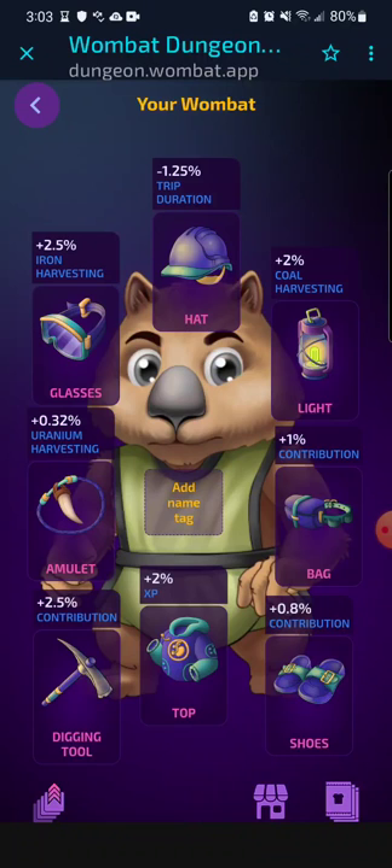With the items, the higher the rarity, the more percentage output it gives, and each item can go to level five. So the higher the level, the higher the percentage increases. For example, I know the mythic jacket — the mythic top — if you were to have that at level five, it would be putting out 200% XP, which is crazy. I wish I actually had that, but maybe in the future. For now I'm just having fun doing what I want.